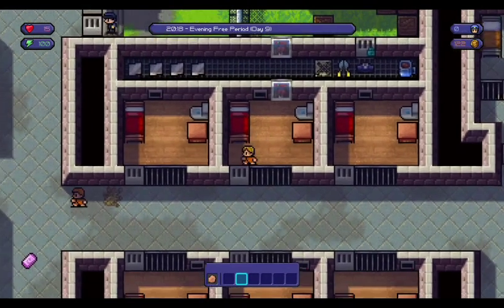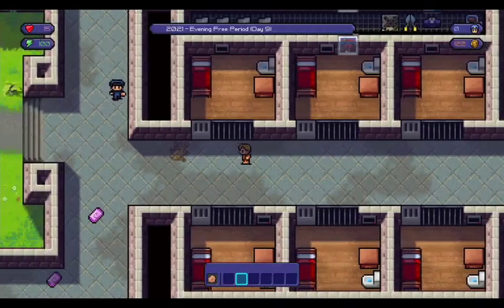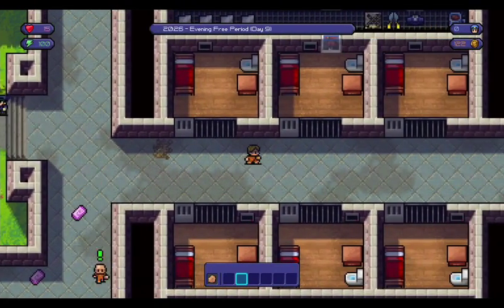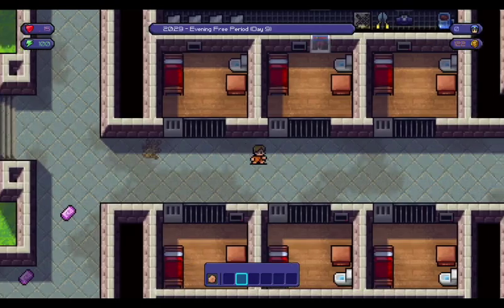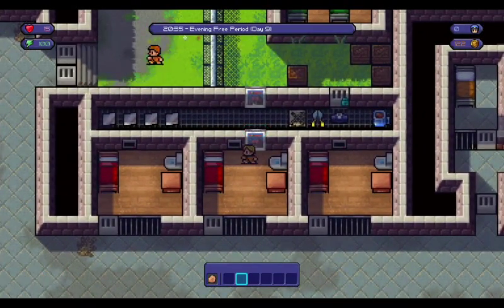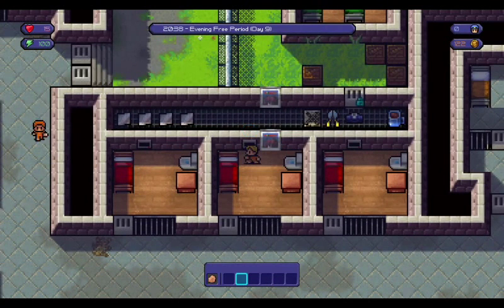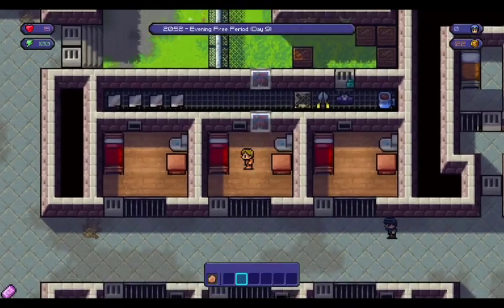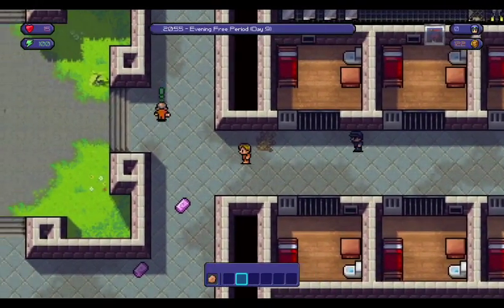Good day everyone and welcome to episode 3 of The Escapists. After the failure of our last escape attempt, we've successfully got back to a good enough stage that we should be able to retry our escape attempt very early on in this episode, as we have better cutters, a fake fence in case we need that, a guard's outfit, and that should be everything we need to get out of here.